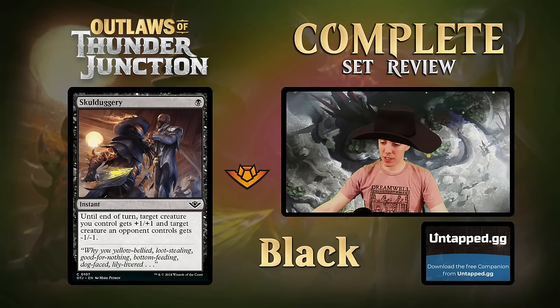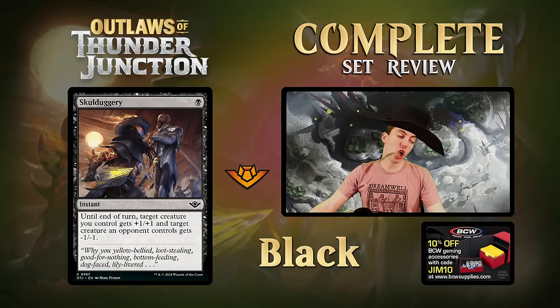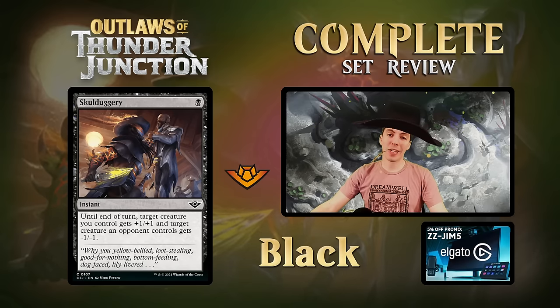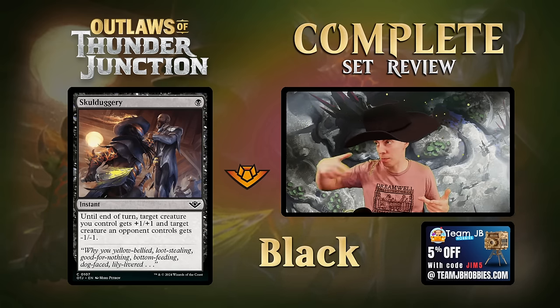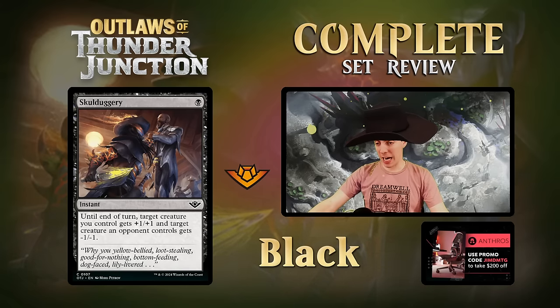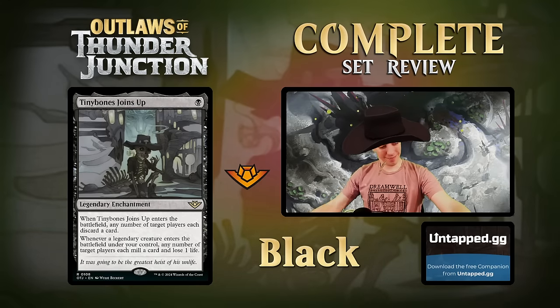Skullduggery returns - one mana instant: plus one to your creature, minus one to their creature. The kind of card good limited players love - one mana for a potential two-for-one combat trick. There are historically fewer x/1s in this set versus past formats, but that doesn't matter. Great trick, awesome card. Even without killing something, it's a pump spell. Play around this card - it's going to be a defining characteristic of combat in the format.